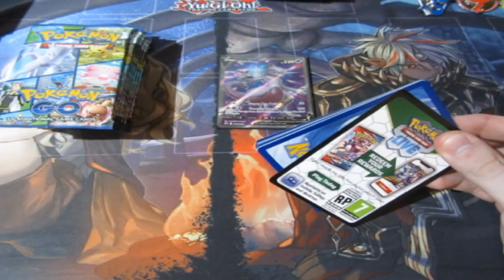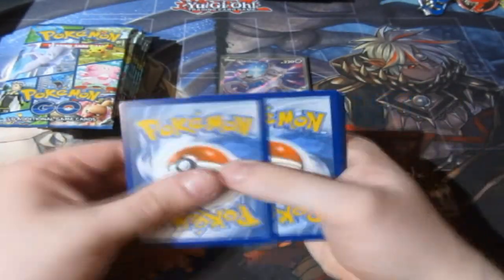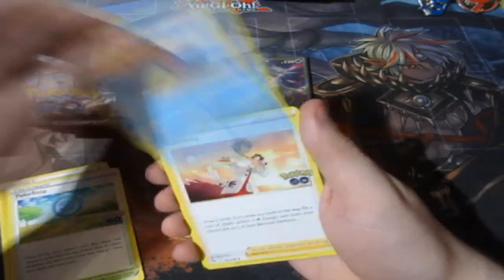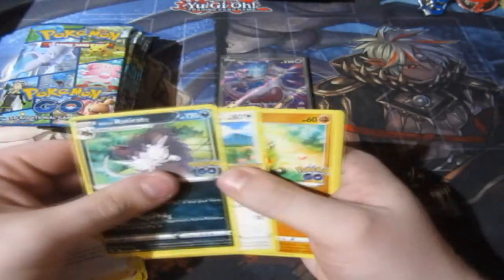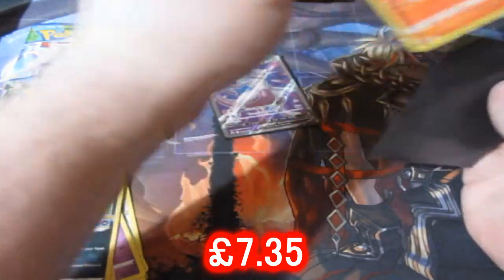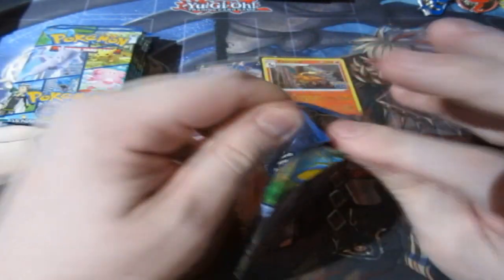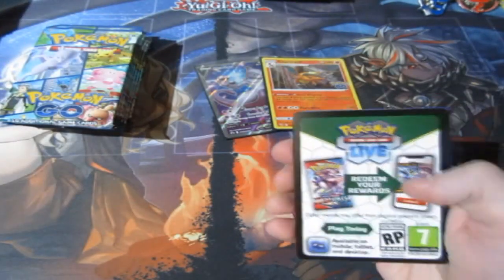Can we get anything out of these last 10 booster packs of Pokemon Go? Can we end this month off with a few new cards, maybe an alternate artwork card like the Mewtwo? Let's find out. And — Slowbro! You got a Charizard! What a way to end the month off. We get the Charizard in the last box. We just got another Charizard — this is brilliant, people! Absolutely brilliant!